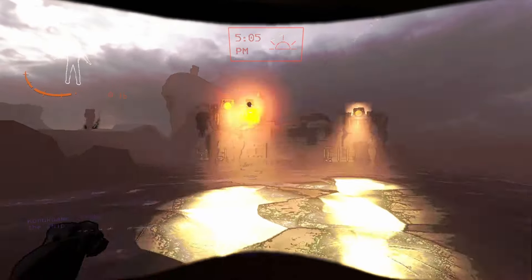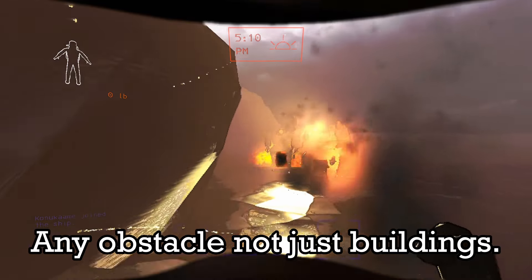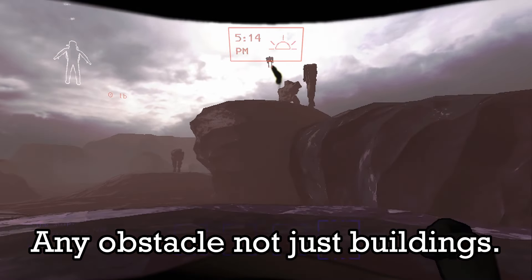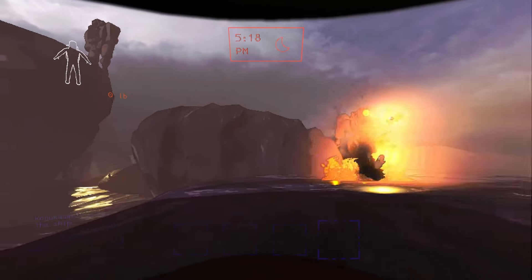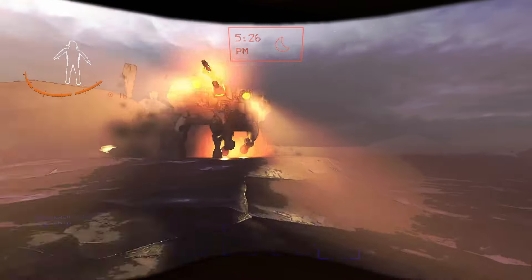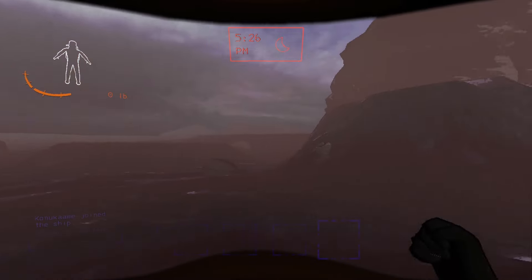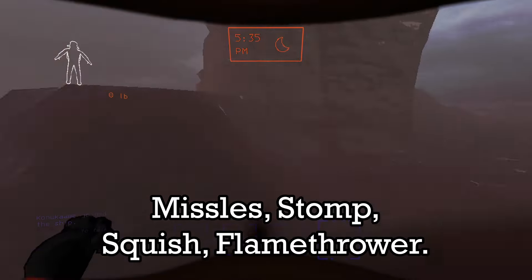The second mode is chasing. Chasing allows the Old Bird to quickly close the distance between itself and the player. If there's a building in the way, the Old Bird will do everything in its power to take off and land as close as possible to its target. This mode will continue until the Old Bird kills the target or the target can break line of sight for an extended period of time.